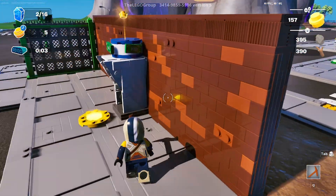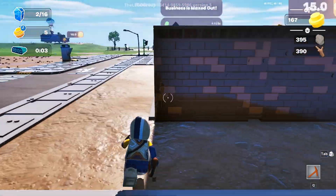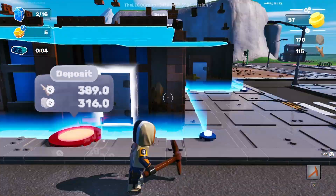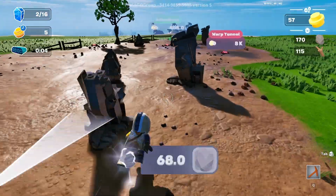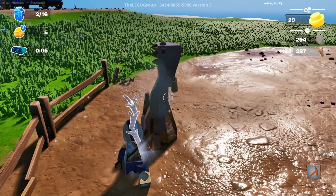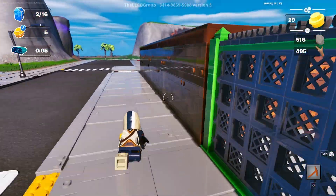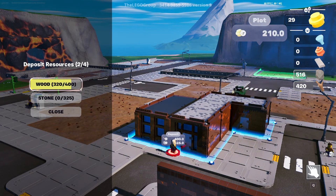Should we just wait or keep upgrading? I think we should wait until we get the plot because I don't have enough for upgrading anyway. Purchase the plot - 275 wood. Now I need 400 wood and 325 stone. Let's hire another auto miner. We gain about five coins per second which isn't bad. Let's finish up this building - it has a shop underneath and a little house above it.